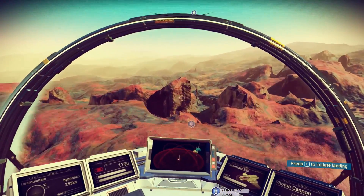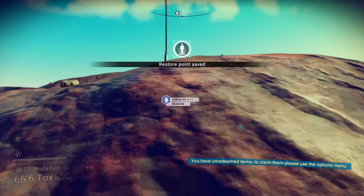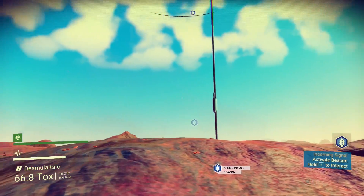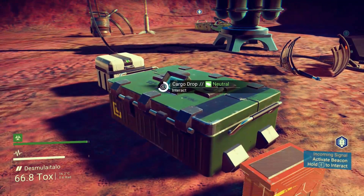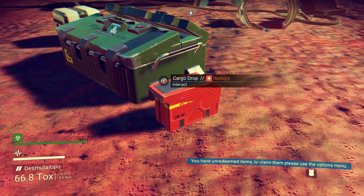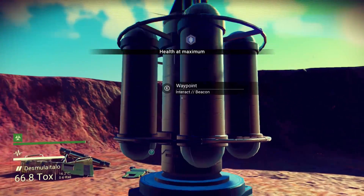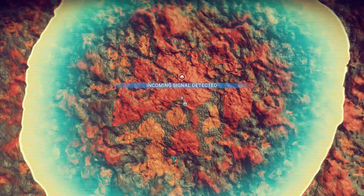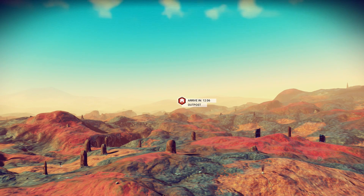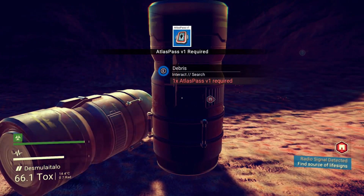We're almost to that beacon — we'll be there in about two seconds. Let's land. Restore point saved — that's what I like to see, so we don't end up dying and having to restart. So what is this? Cargo drop — let's interact. We got a fascination bead, some plutonium — I like it! Oh, that restores our health. Waypoint interact — navigational data received. I'm supposed to go over to that outpost now.